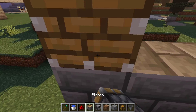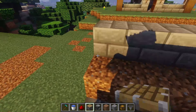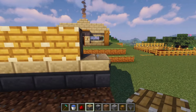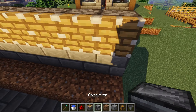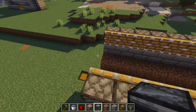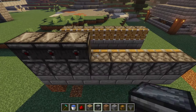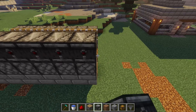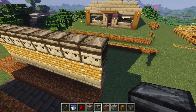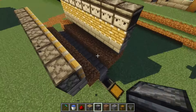On top of this we're going to put our pistons. On top of this we're going to put a row of observers with the power facing outward, and the face of the observer inward on the back.